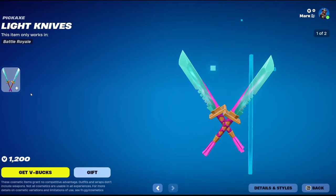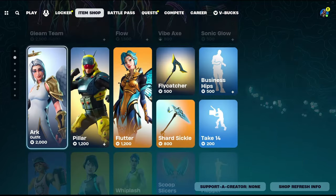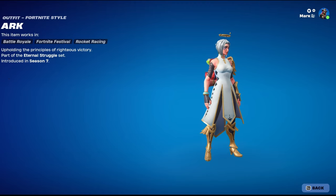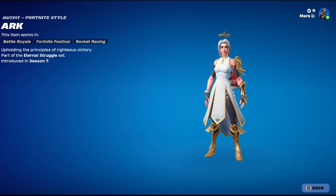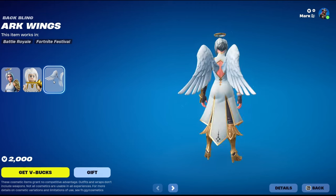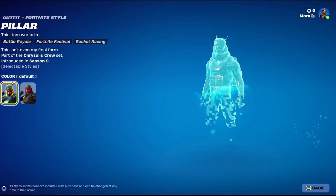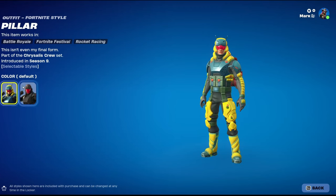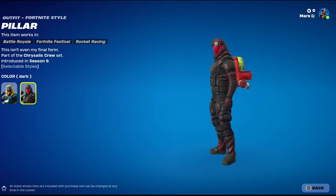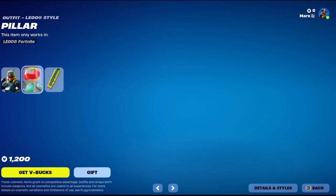I think I prefer the default color. We got Arc Former — legendary skin, part of the Eternal Struggle set. Got a Lego and Lego arc wings. We got Pillar. No way — they put Master Chief in the game finally! Just kidding — this isn't even my final form. Anyway, it's got a Lego too.